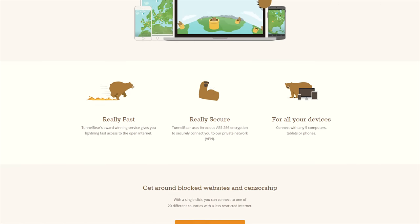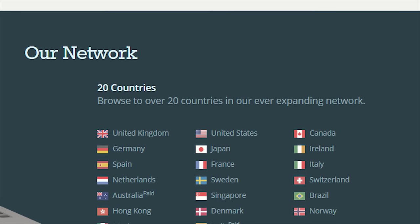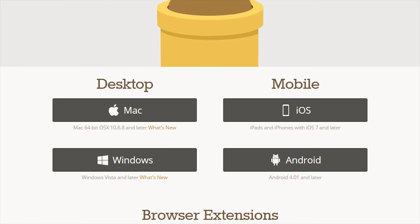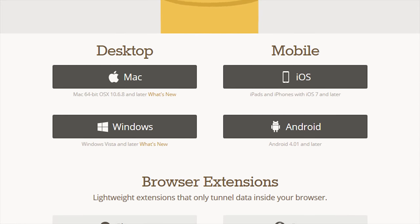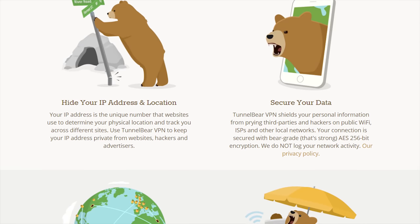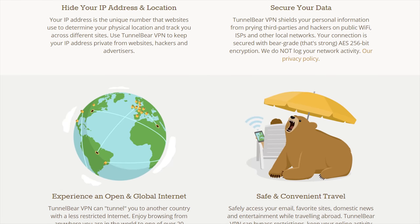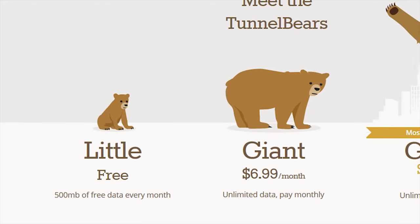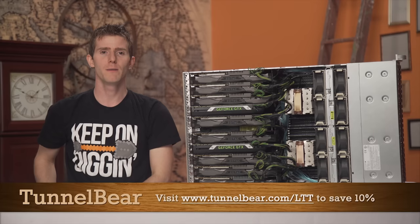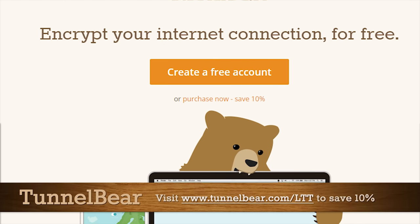Today's video sponsor is TunnelBear, the easy-to-use VPN app for mobile and desktop. TunnelBear lets you tunnel through up to 20 different countries, allowing you to browse the internet and use online services as though you're in a different country. They've got apps for iOS, Android, PC, and Mac, plus a Chrome extension. No DNS reconfiguration or port forwarding needed — just pick your country, flip the switch, and your connection gets encrypted. Try it free with 500MB of monthly data, or save 10% on an unlimited plan at tunnelbear.com/LTT, linked in the video description.